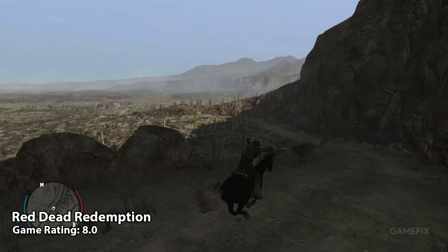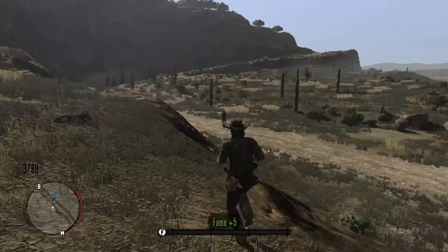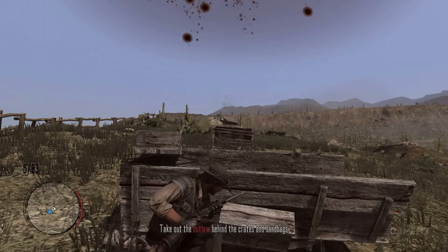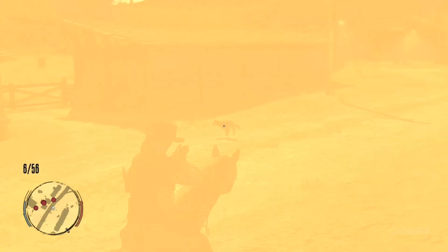Rockstar's 13-year-old cowboy simulator Red Dead Redemption has had a surprise release on Nintendo Switch. Tech Day's Darren Price has been cowboying on the go with the Switch version of the legendary game. Red Dead Redemption takes place in the western frontier during 1911 where you play as John Marston, an ex-outlaw looking to make amends. He now works for the U.S. government and is on a hunt to catch his former gang members and bring them to justice. However, like many things in the Wild West, Marston's plan doesn't exactly go as planned.